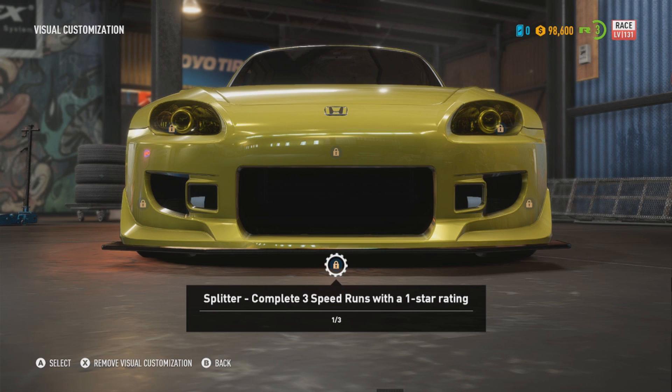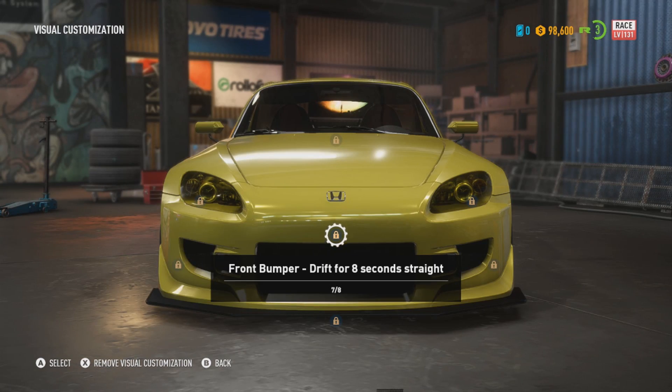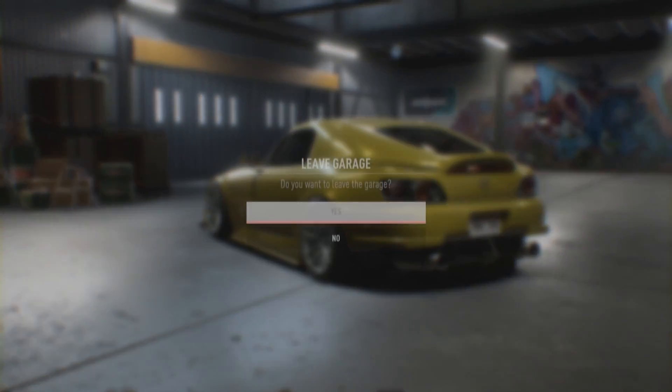There are some challenges I can do: collect five billboards, complete three speed runs with a one-star rating, or drift for eight seconds straight. I'm going to try the drift challenge now — see if I can unlock it. Eight seconds doesn't seem like a long time, but trust me, in this game when you're drifting it feels like a century.